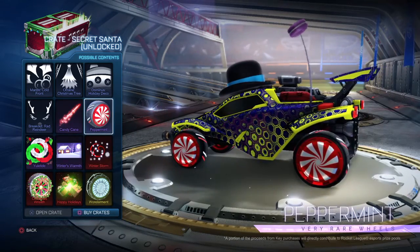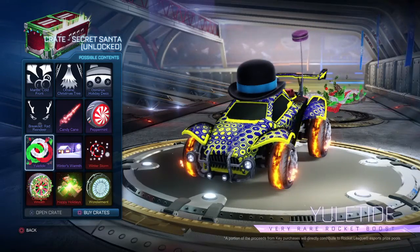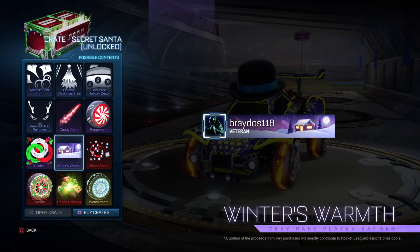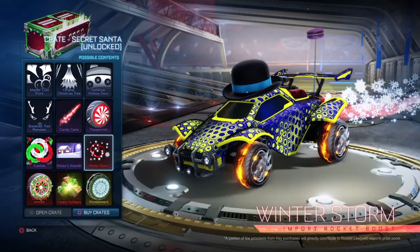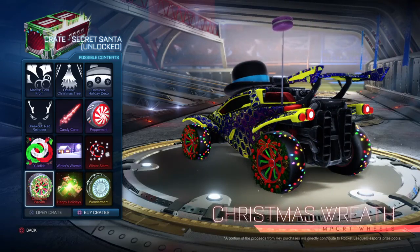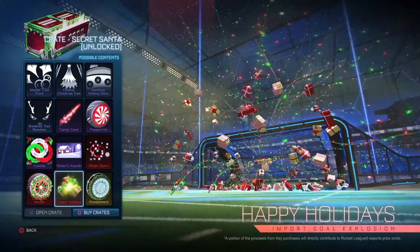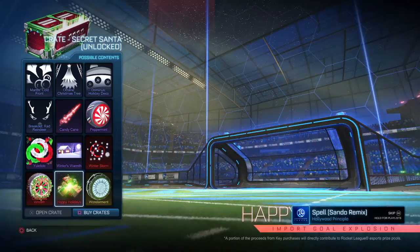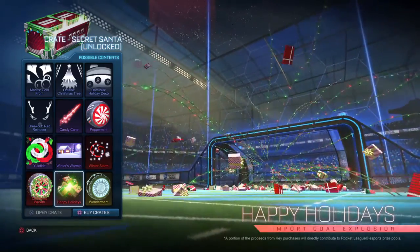If you had a red and white themed car the Candy Cane decal would look heaps good, and the Peppermint wheels aren't too bad either. There's also a boost - Yuletide or something. The Winter's Warmth banner is okay. Winter Storm - yeah, that's not bad. Some wheels that are honestly the ugliest wheels I've seen. There's a gold explosion called Happy Holidays - why is it an import again instead of Black Market? It's going to be worth like 10 keys and slowly go down, just like Reaper and Bats. Still not bad though.